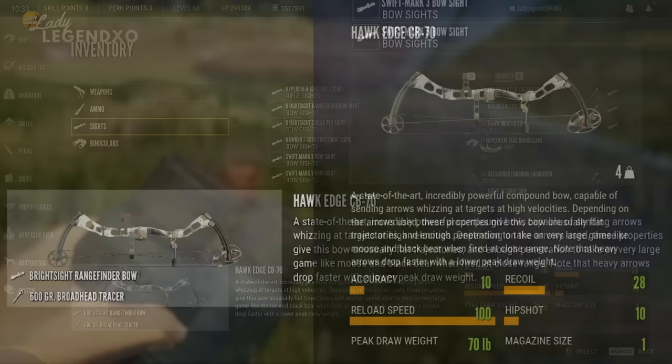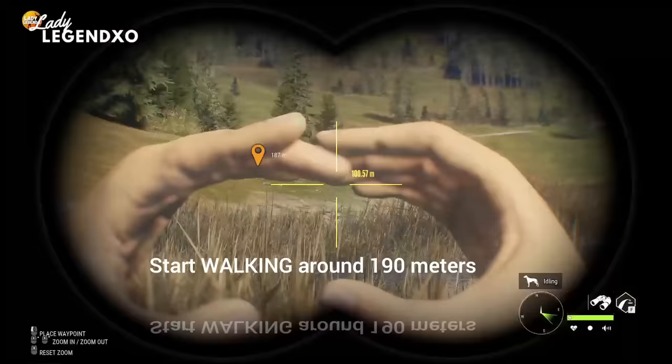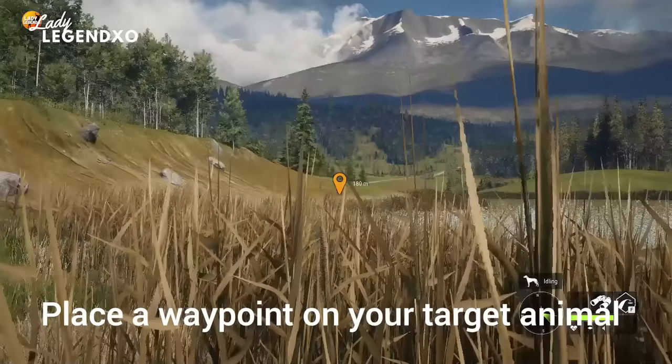The CB70 is a non-DLC bow and it is one of my absolute favorites — I use this bow all the time. It has a peak draw weight of 70 pounds. You do have to unlock it as a new player. You can run right up to 200 meters, but right around there you want to start walking and, if you can, always keep eyes on your target. Going in blind means you have to be more careful.